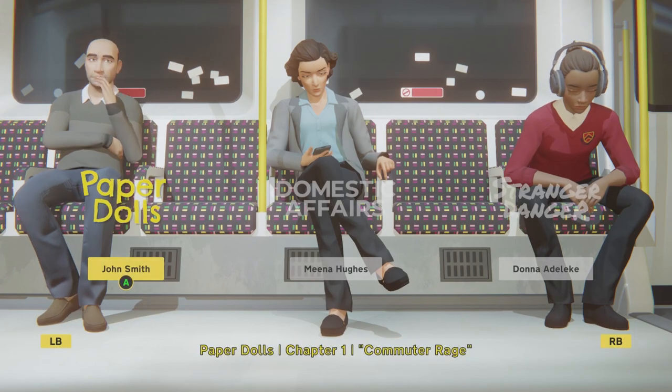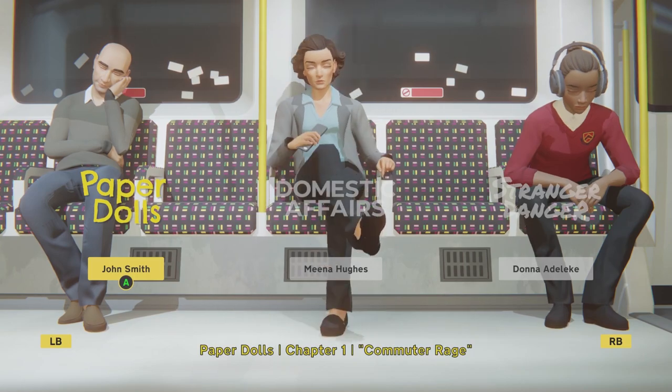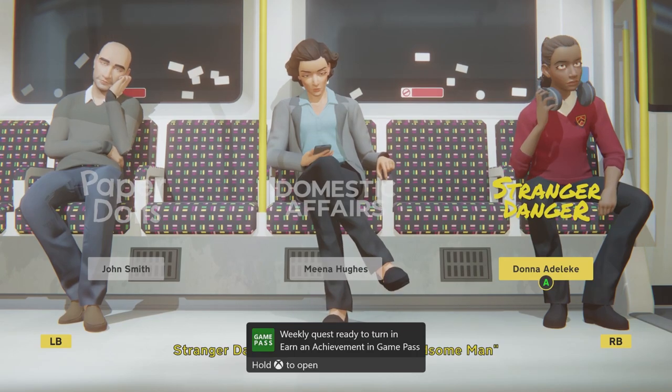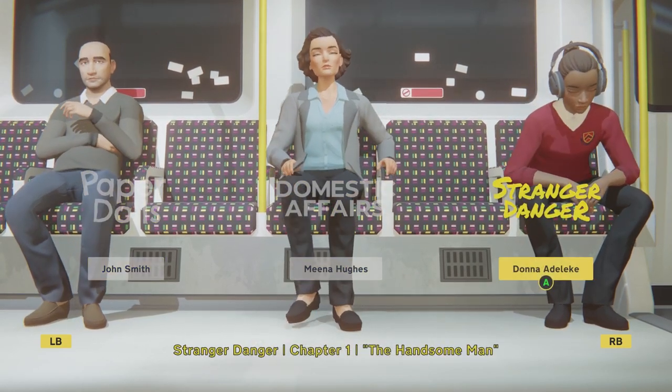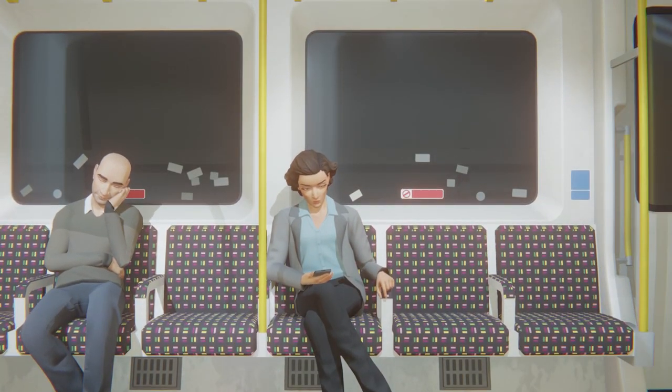Oh wait, we get to choose a character - Paper Doll, John Smith, Meena, or Donna the Leaky Stranger Danger. I'm gonna go with her - she looks like she might be the Black girl that crossed in the opening, maybe they're related or maybe that's her in another time. Let's go ahead - it says Stranger Danger, Chapter One: The Handsome Man.